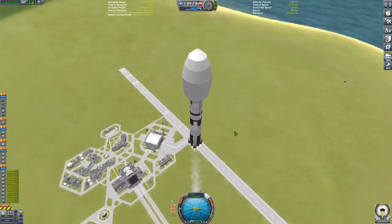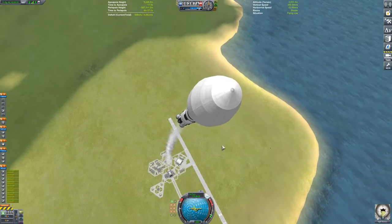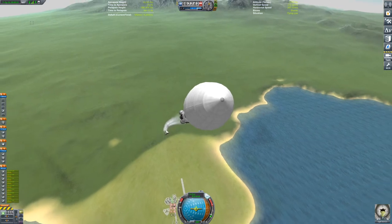Nothing too crazy — standard ascent profile, trying to get to 45 degrees on the nav ball by the time we get to 10 kilometers, and getting into an 80 kilometer orbit.